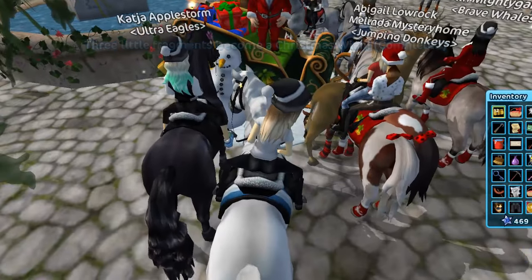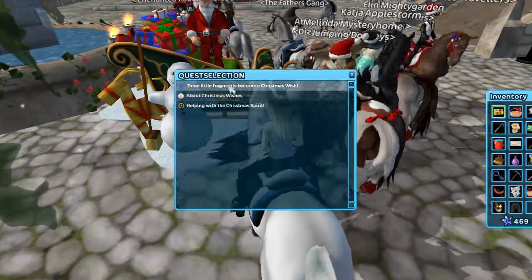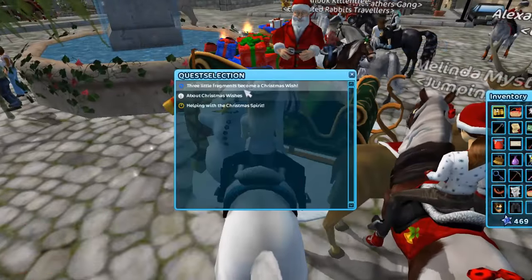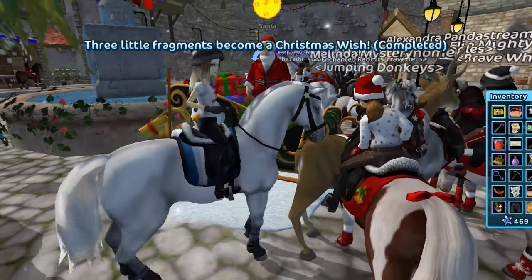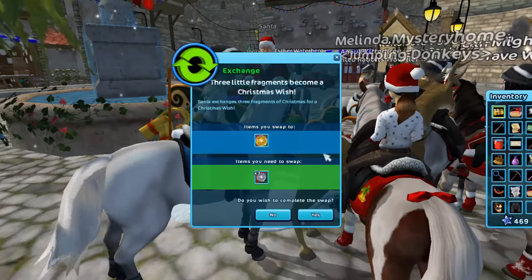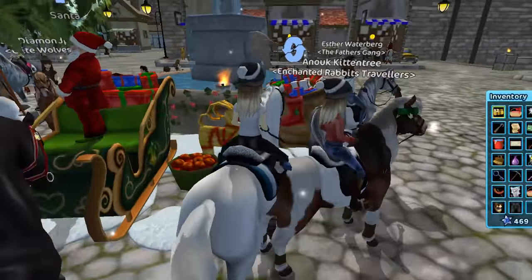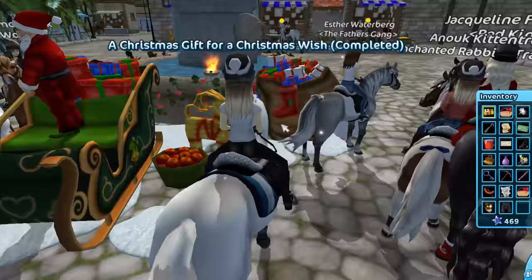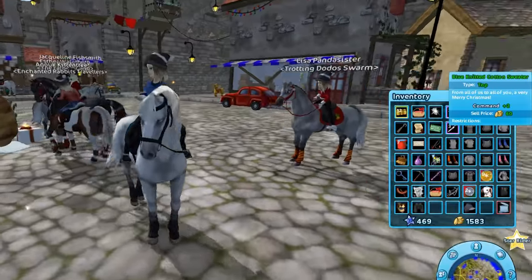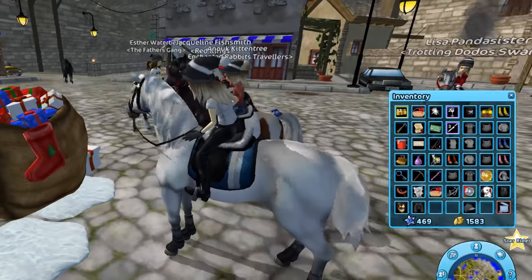Okay, ten presents but I don't have enough room in my inventory. I'm going to get some presents - let's just do four. A sweater! The blue knitted cotton sweater - thanks for the present, Santa! Next one, if the exchange thingy will ever pop up again. Next present - what is it going to be? A bridle. I don't really like this bridle so I'm probably going to sell it. Let's just sell it right now.